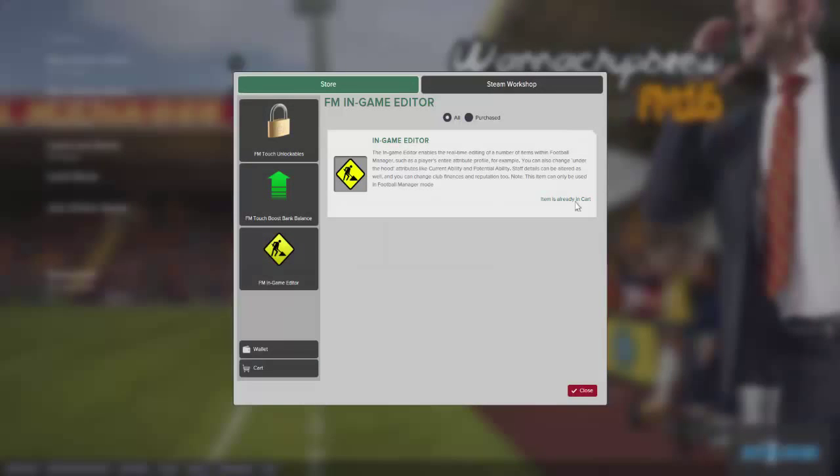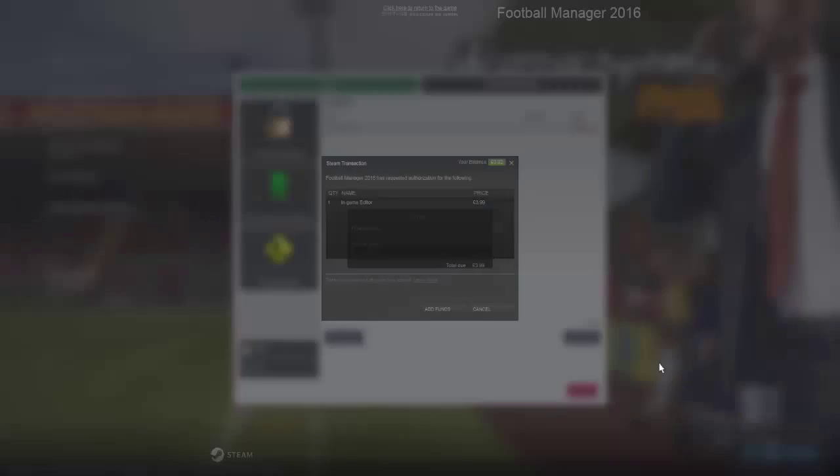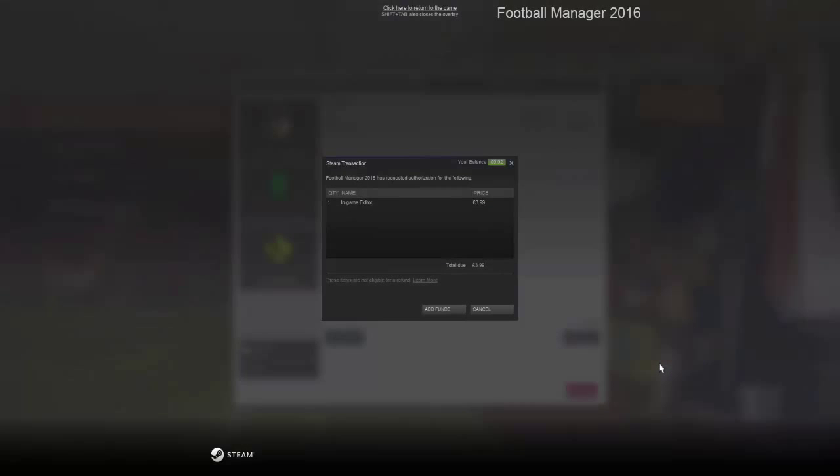Item is already in cart — oh yeah, because I've just added it. So we go to the cart and you can see there: in-game editor, £3.99. Hit Checkout and it will take you to the Steam transaction.